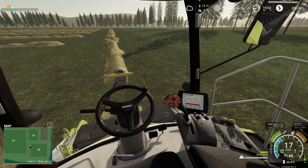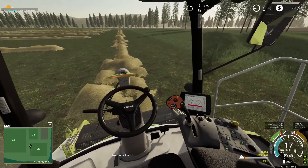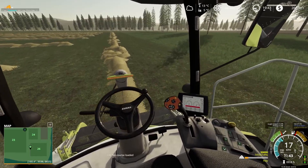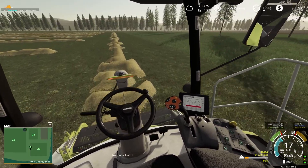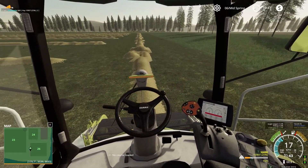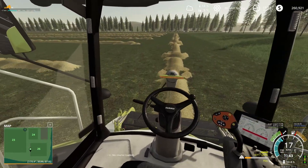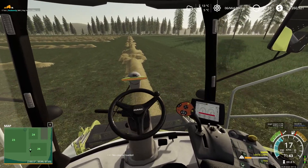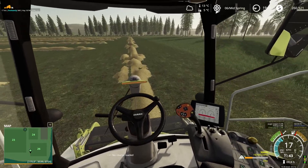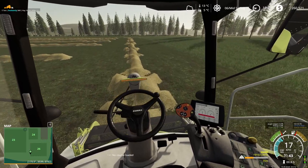We might as well get one load done here then head back up and grab the truck and trailer, and also the tractor and seeder. There's always work to be done even in early to mid spring. Most of this grass by the wood has transitioned and dried into hay, which is wonderful. The overloader we're using is only a 50,000 litre overloader, but that's more than sufficient to deal with what we need. So we'll just collect all that up.